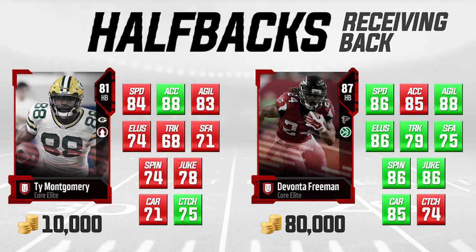The last grouping are what I consider receiving backs — pass catchers. Devonta Freeman is one of the better pass-catching backs in the league and is going for about 80,000 coins at 87 overall. We're comparing him to Ty Montgomery, who goes for about 10,000 coins at 81 overall. I really like that Ty Montgomery has 84 speed — which is actually pretty good for a running back in Madden — and 88 acceleration, which is elite for the position. His catch rating is 75, quite good for a running back, which makes sense since he used to be a wide receiver. He also has a solid 83 agility.